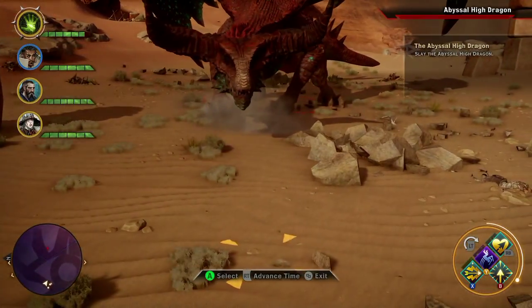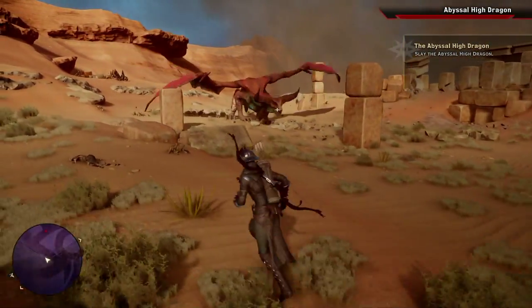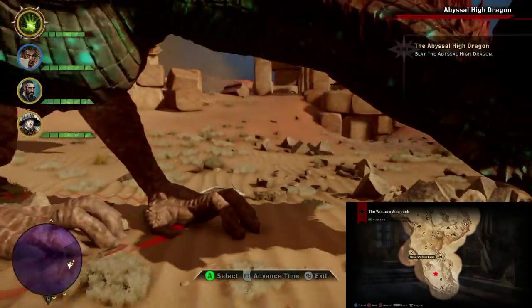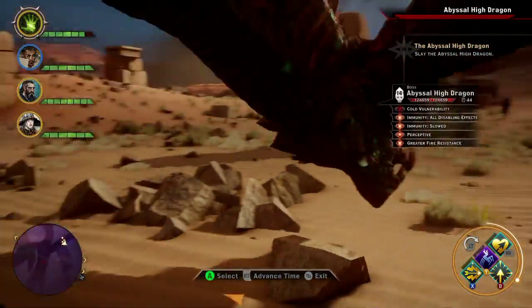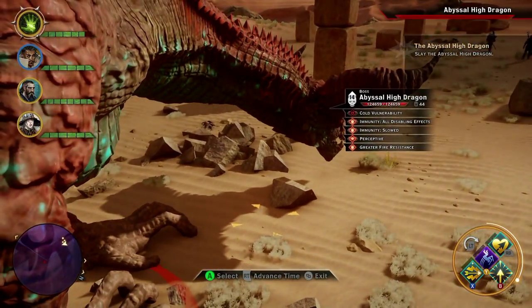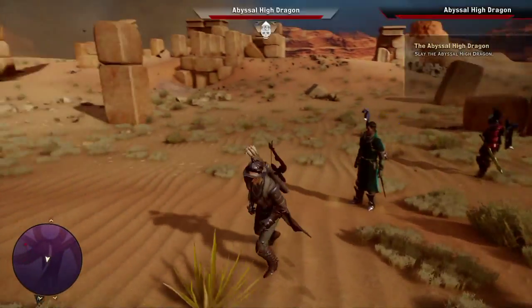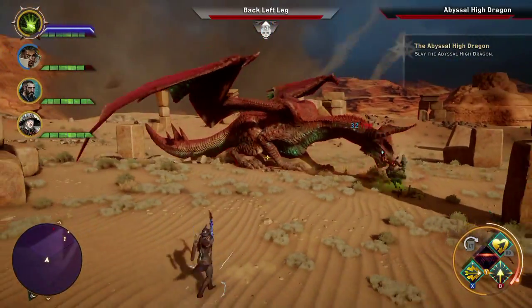What's up guys, herescape20 here. Today I have dragon fight number three for Dragon Age Inquisition — we're going to be fighting the Abyssal High Dragon. You can find this dragon in the Western Approach, and this has the best intro for any dragon in the game. I don't think there's any other dragon that has a cooler intro and soundtrack.